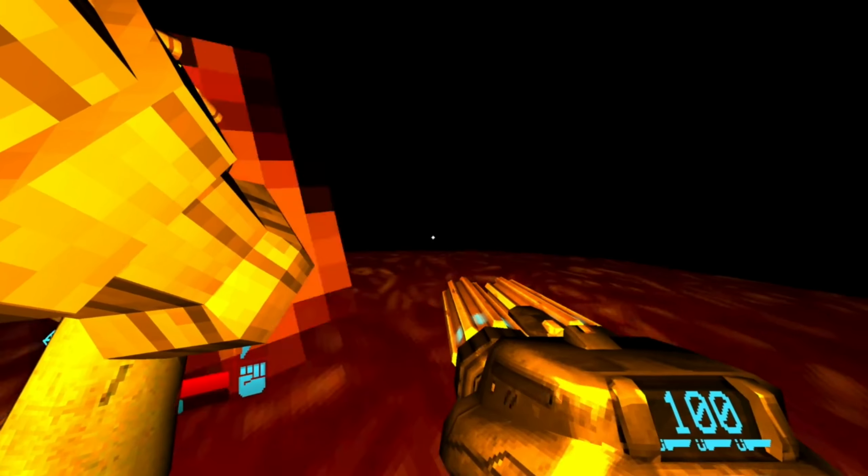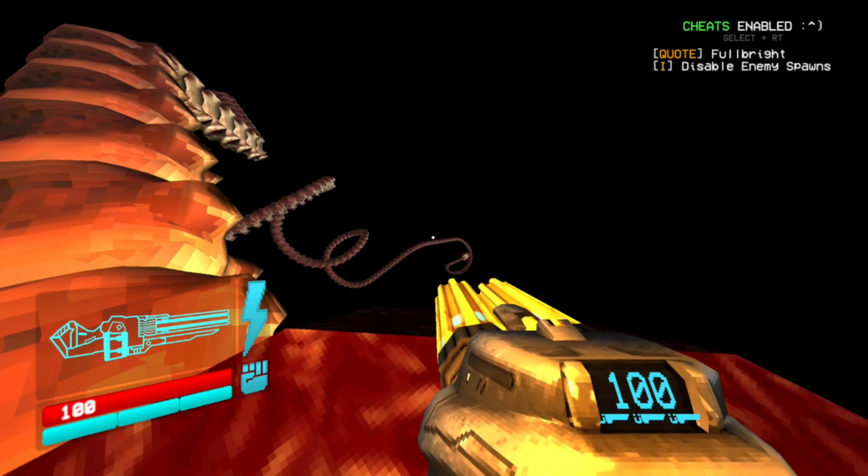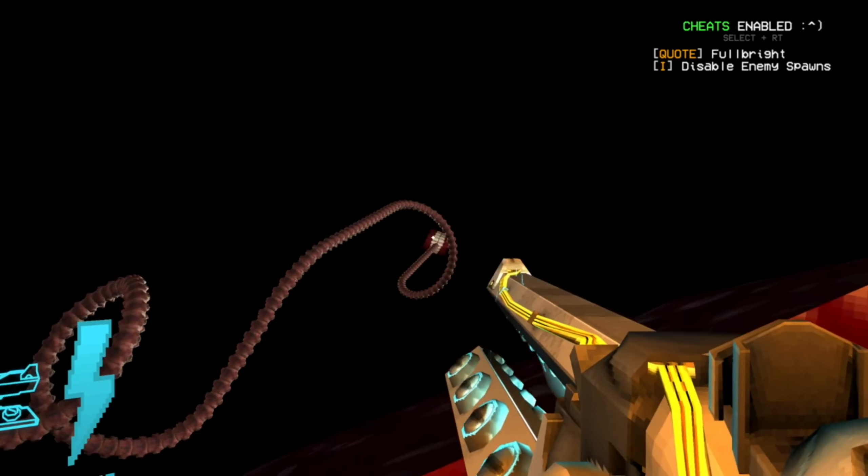First thing first, you're going to want to master this jump at the very beginning. Whenever you grab the torch, turn to the right, and leap. To do this you can just activate cheats and make it to where you can see everything, so that way you can practice the jump before you do it actually in the dark.